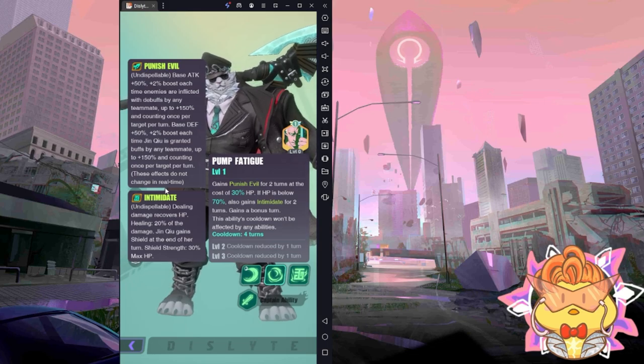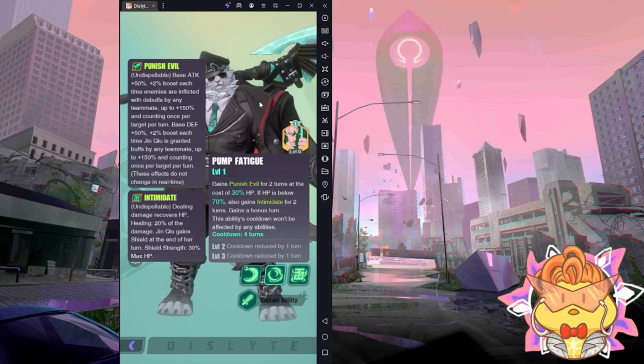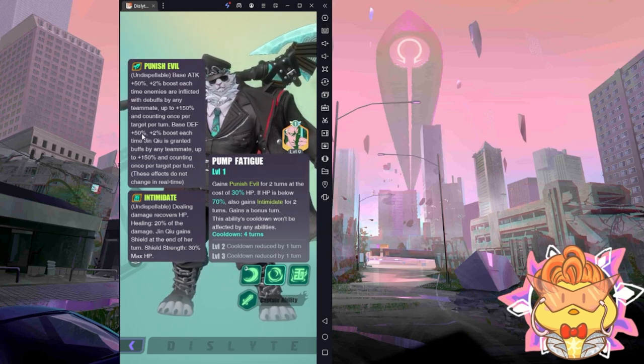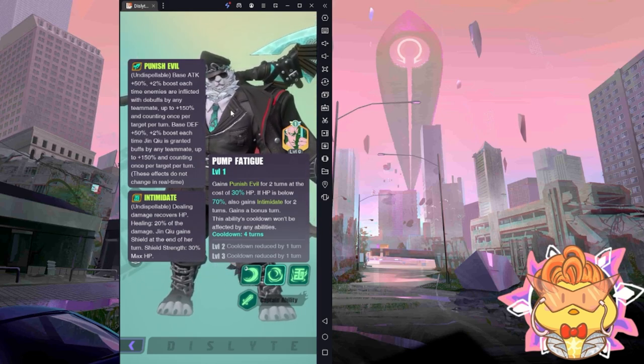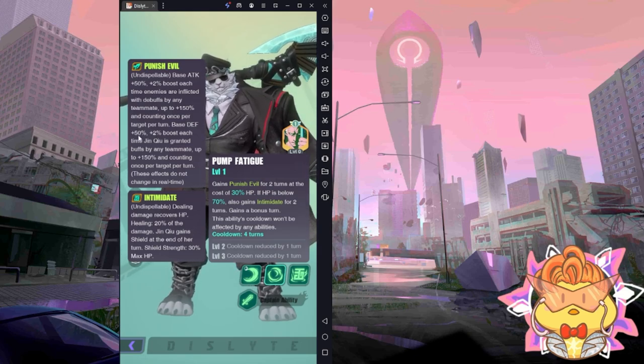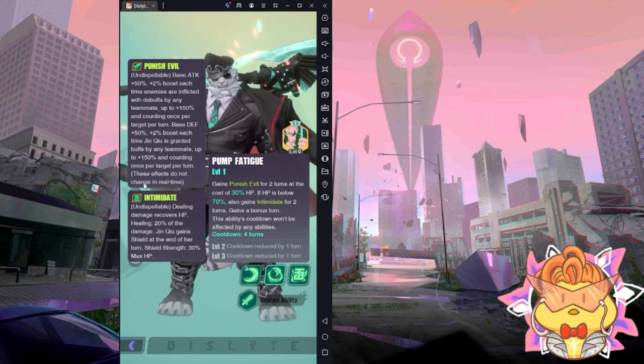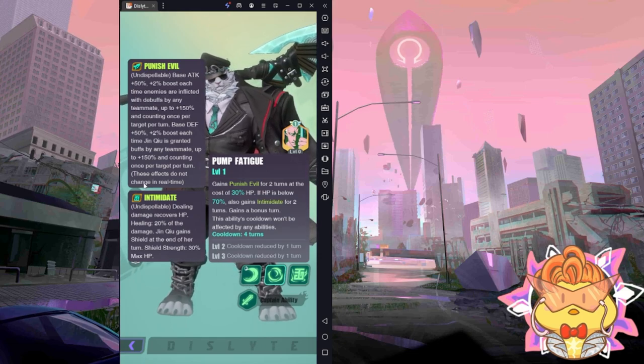This effect does not change in real time — whenever the buff is not applied on him, the 2% boost still stacks. For example, if you cast Dahlia first, which gives two buffs — critical and attack boost — when you cast those two buffs, the Punish Evil buff will become a 54% base defense boost when you have it, because it does not affect in real time. The more buffs he gets and the more debuffs the enemy takes before, the more stats this buff gives you — the longer the fight the better it is.